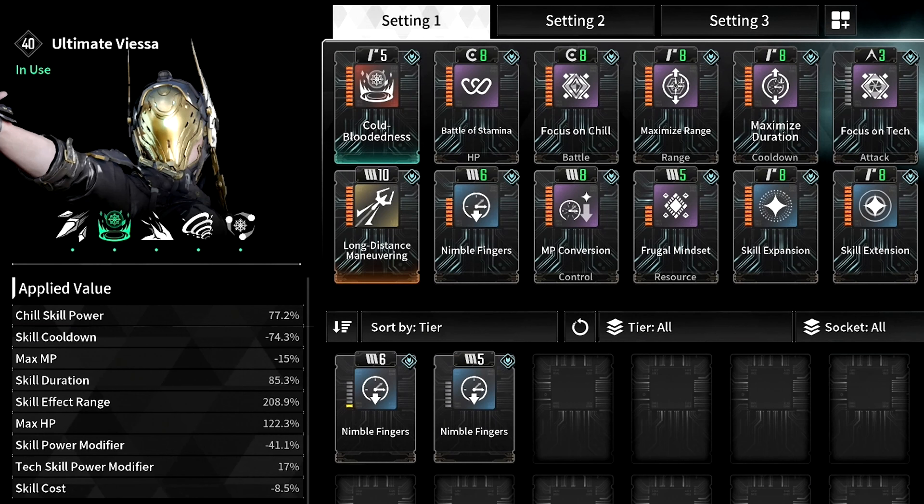Then Focus on Chill, which increases chill skill power by 19% and reduces skill cooldowns by 6%. Then MP Conversion, that reduces skill cooldowns by 9% but reduces max mana by 4%. Then Maximize Range, which increases skill range by 24% but reduces skill power by 5%. Then Frugal Mindset, which reduces skill cast by 2% and increases skill effect range by 6%. Then Maximize Duration, which increases skill duration by 10% but reduces skill power modifier by 5%. Then Skill Expansion, that increases skill effect range by 12%. Then Focus on Tech, that increases tech skill power modifier by 17% and reduces skill cooldowns by 6%. And finally Skill Extension, which increases skill duration by 9%. Our main goal with this setup is to make our abilities as powerful as possible while reducing their cooldowns, so we can spam them constantly and have these massive half-million DPS crits by just standing still.